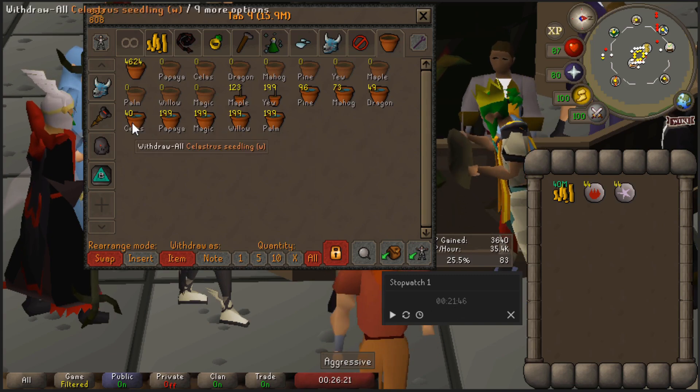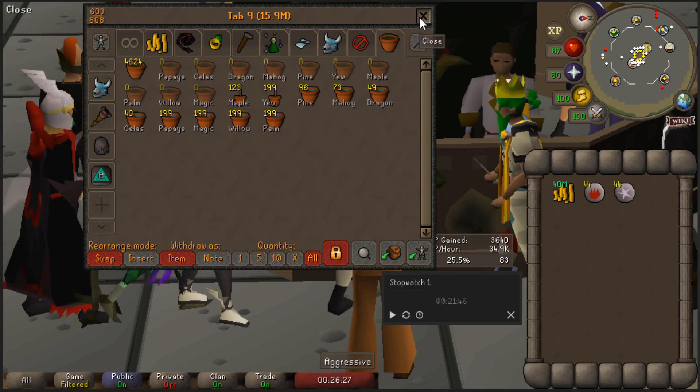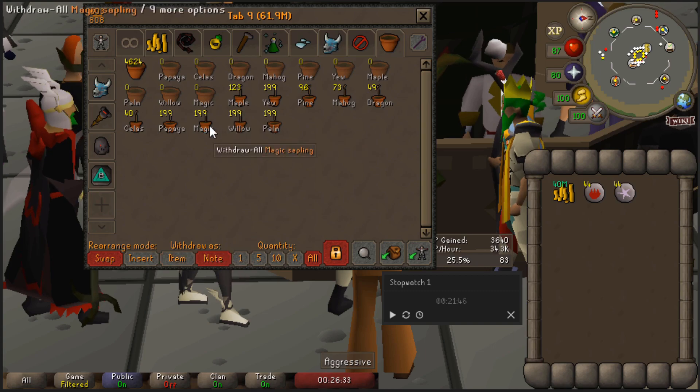Every few minutes all of the watered plant pots turn into saplings. You will need to close the bank interface first to check this. Now it is time to sell all of them — I will be undercutting the lowest seller.